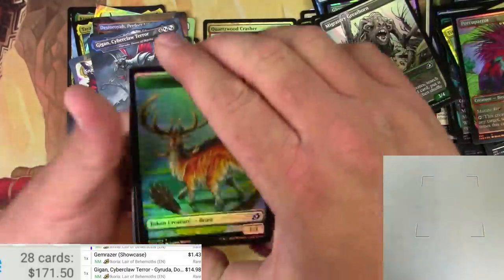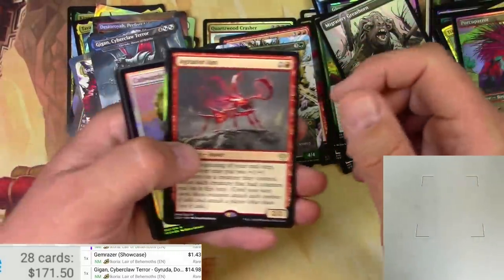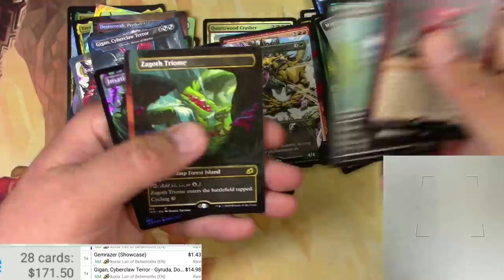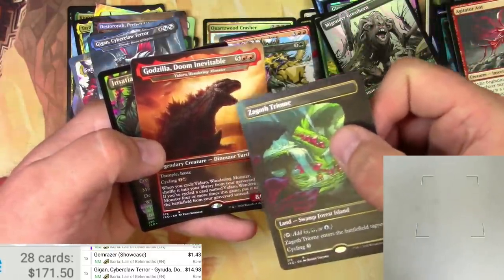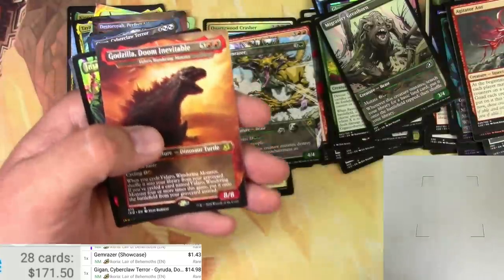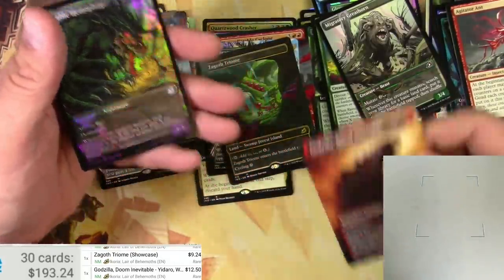Demand will either catch up to these and drive some pricing up or not — you know, it'll either do it or it won't. Agitator Ant and a Ruinous Ultimatum, Cubwarden, Boneyard Lurker. A Zagoth Triumph — I don't think I got a foil Triumph yet. And a Godzilla Doom Inevitable — when I first saw this card I was like, is that his lower jaw? No — it's like some kind of skeletal carapace. Zagoth Triumph: nine bucks just on its own. Gozira: $12.50. Doom Inevitable. Alright, last pack for this one!